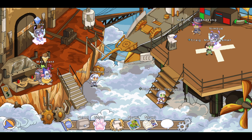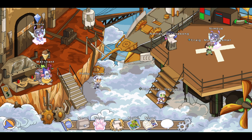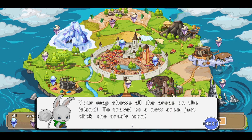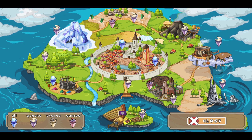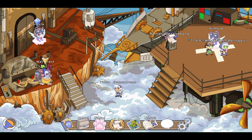Great. And here we are. This looks like Skywatch here. We have Nimbus up here — let's talk to Nimbus. Nimbus says: hey there, want to hitch a ride back down? I'm going to say no right now. I think that will bring us back down to the world. Let's go and take a look at the world quickly — it shows all the areas on the island. To travel to a new area, just click the area's icon. So we can click the areas icon, and here we are in Skywatch.